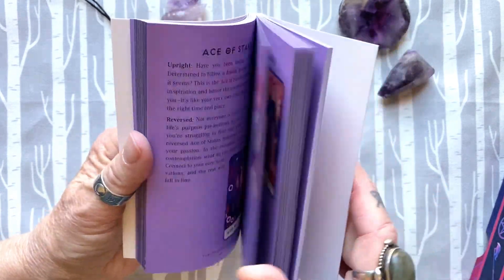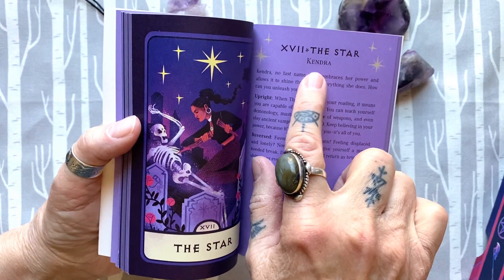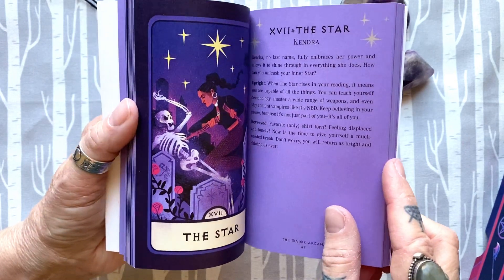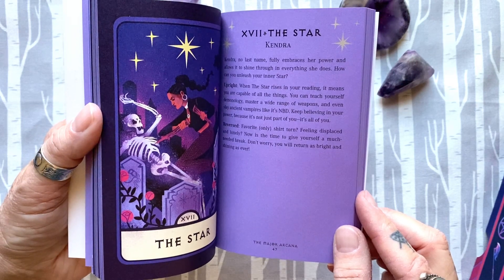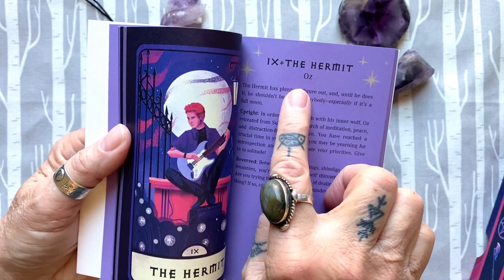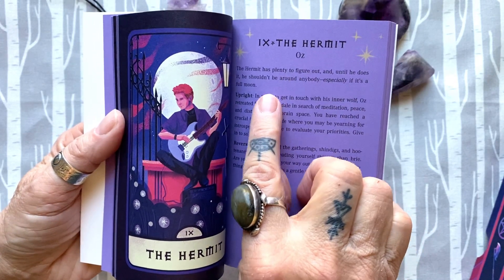The booklet refers to who the character is in the Majors, but it does not in the Minors. It mentions them a little bit in the descriptions but doesn't label them, so there are some cards where it doesn't identify the characters. Oz — don't we all love Oz? He does make a boo-boo, but we love Oz anyway.